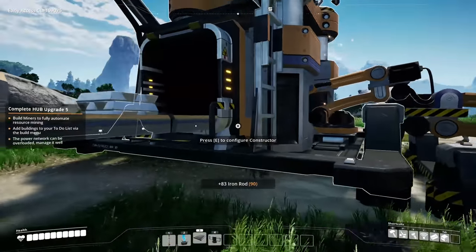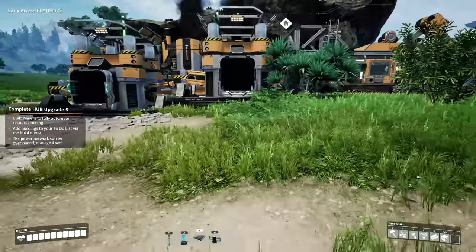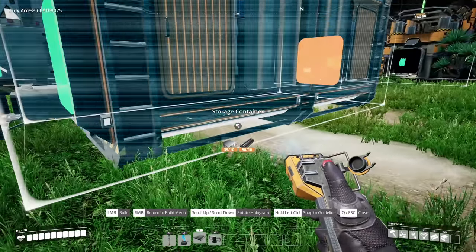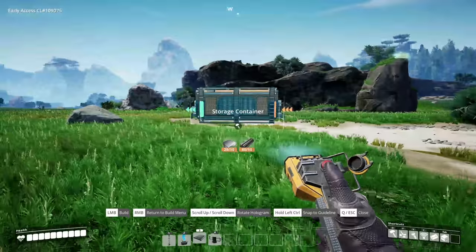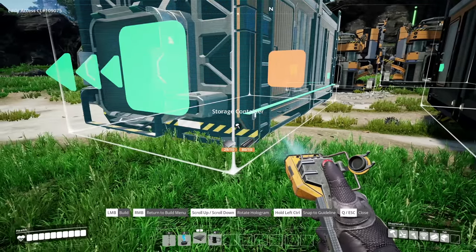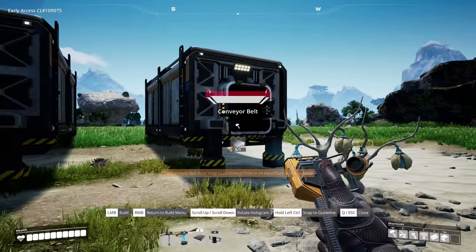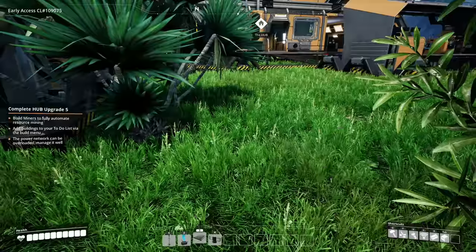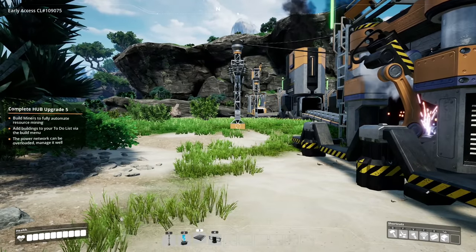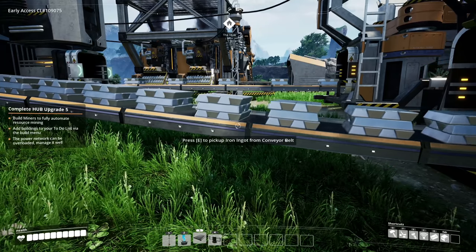Since we have all of this basic stuff, like all the tools to automate the beginning things, we are going to focus on getting things fully automated. We'll put a storage container here. This is where logistics start coming in - you have the gist of the game: you automatically collect stuff, run it through a conveyor into a smelter, the smelter smelts it, runs it into another machine.